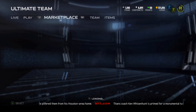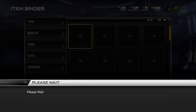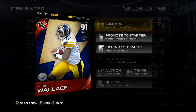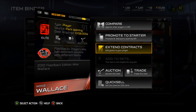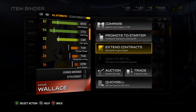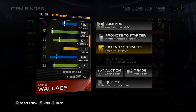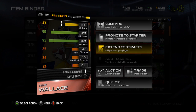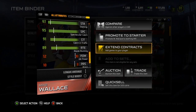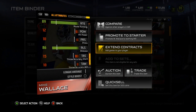Let's take a look at 91 overall Mike Wallace's stats: 93 agility, 97 speed, 97 acceleration, 87 awareness, 94 catching, 72 carrying, 91 jumping, good spin and juke moves, nice stamina, 95 spectacular catch, 91 catch in traffic, 89 route running, 86 release — a really nice card.